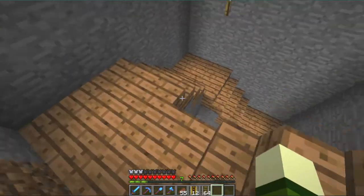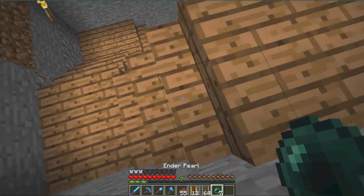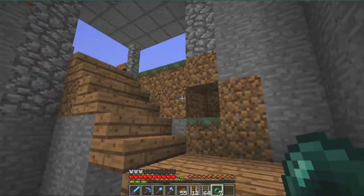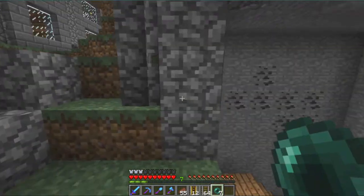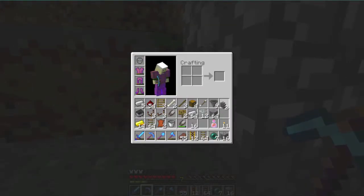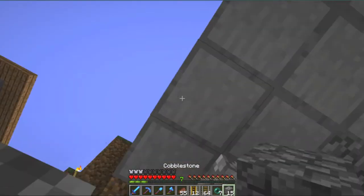We're going to put this fancy contraption right in here. This is our branch mine. I'm sure that some of you don't know what this is. This is our branch mine, and before we go too deep, I just remembered — I want to take down some coordinates. Do I have any cobblestone? Yes.